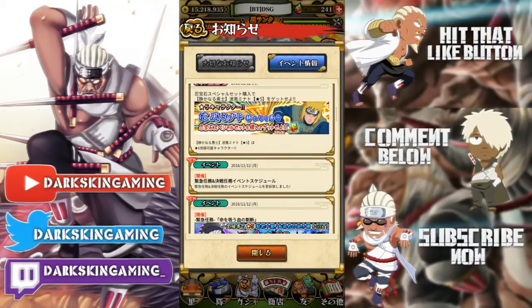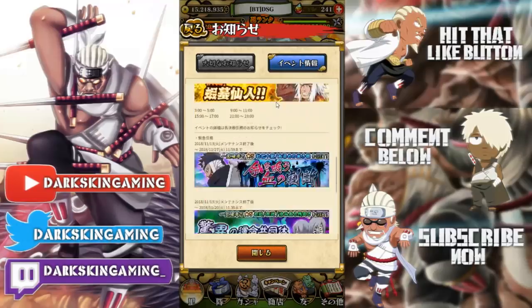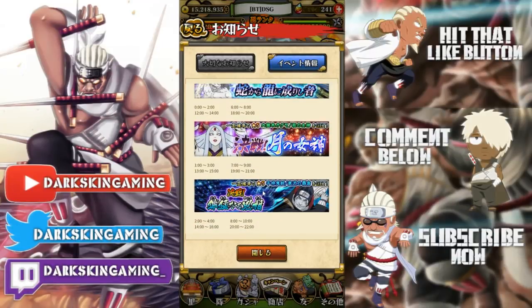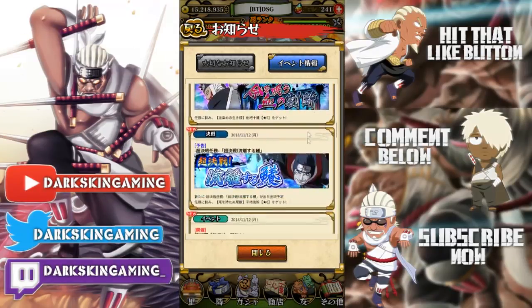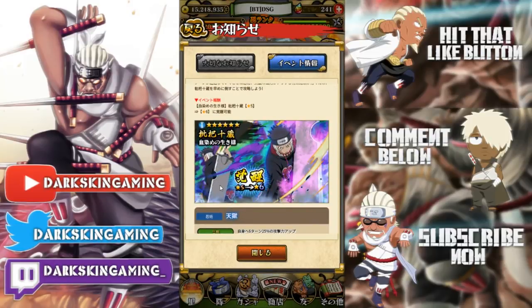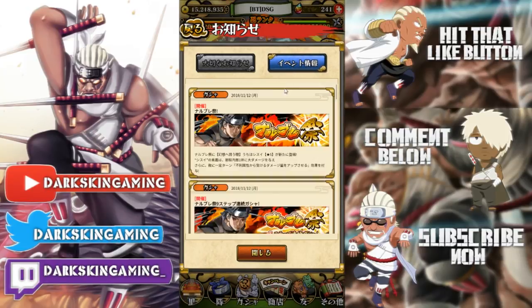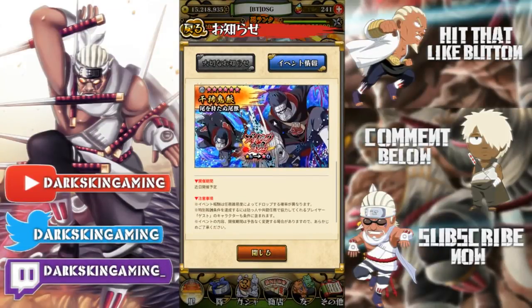Minato's back for the bundle. We also have Kabuto, Kaguya, Kisame, Jiraiya, and the new one — Juzo Biwa. Juzo is a mercy mission body unit, 1400 HP, 1500 attack, short range, goes to 510 chakra. He gives himself a boost on his jutsu and ultimate — nothing crazy but a pretty cool unit. I'd show you his jutsus but it's just him swinging his sword.